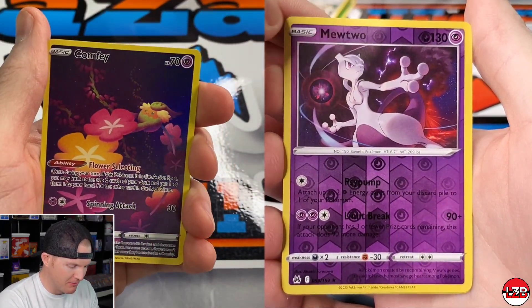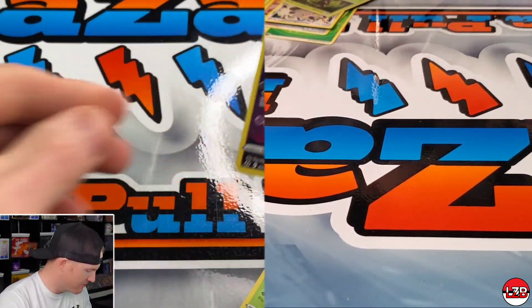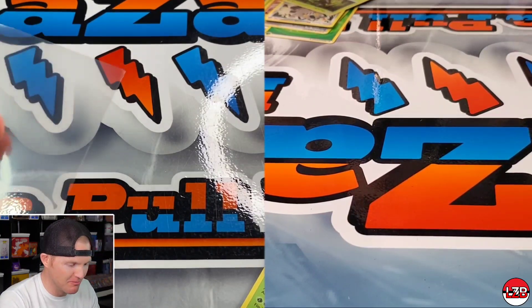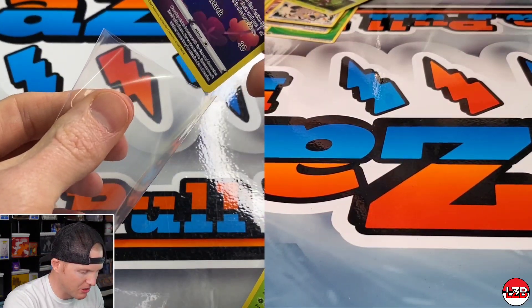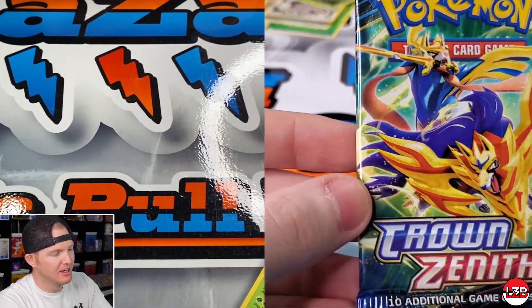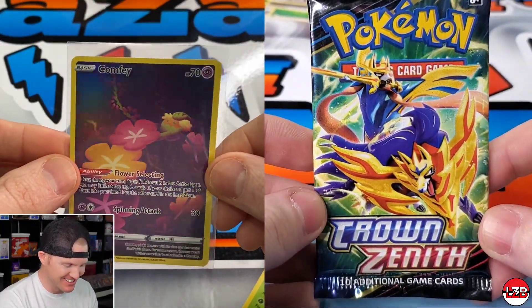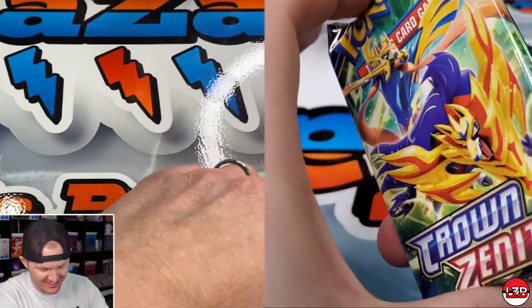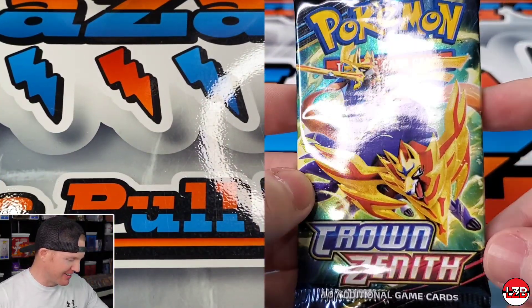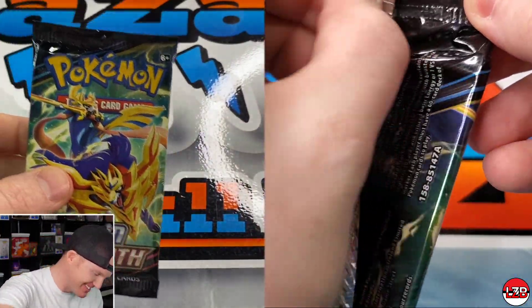Oh, there we go — got a Comfy. Executor again and a holo Zarude. Come on, no more than these two. I'll sleeve up the Comfy — pretty cool artwork on that. This next one's heavy — come on. All right, Galarian Gallery? I couldn't see it because of the glare. That'd be the stupidest joke I ever made. We're going to leave that one in — you guys know.